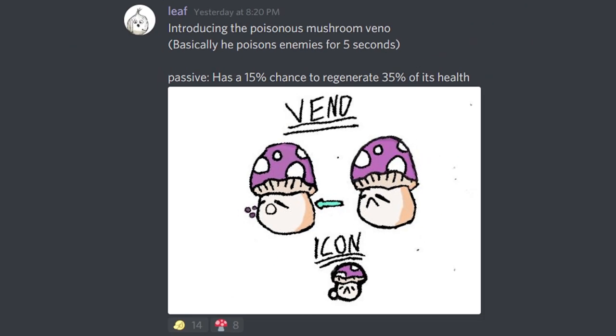The next buddy is from Leaf. Introducing Poisonous Mushroom Venno. He basically poisons enemies for five seconds, and has a passive with a 15% chance to regenerate 35% of its HP. That's actually really really OP and would have to be turned down, because it would instantly make it a tank. Poison is one of the best debuffs in the game — the more you stack poison, the more damage it does. Putting it on a near-unkillable tank is insane, so I'm not sure about that, but if we change the passive around I can totally see this work. I can see him fitting in an alternate version of Timbaland, a new wood map, or maybe even the cave.